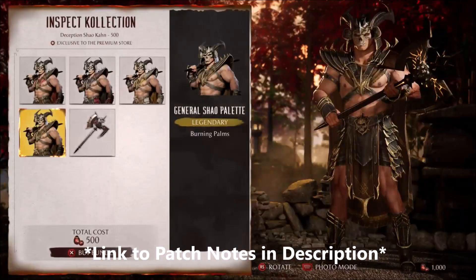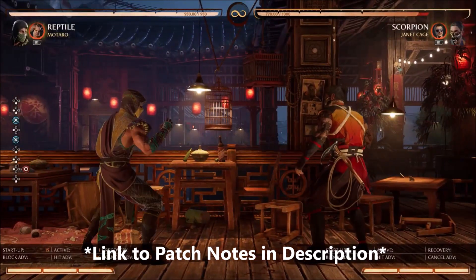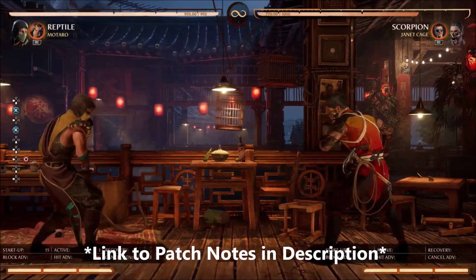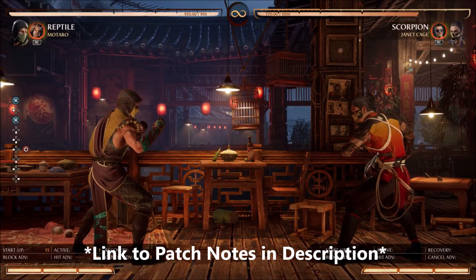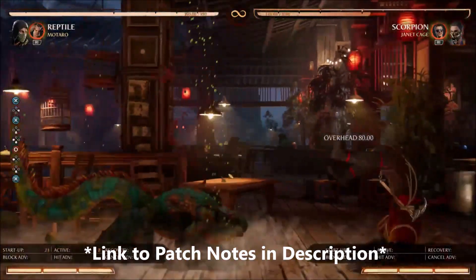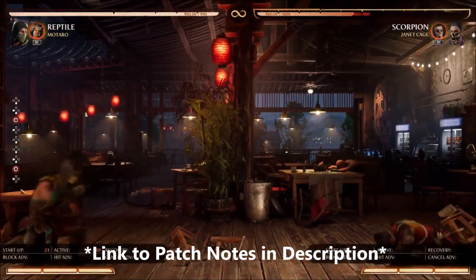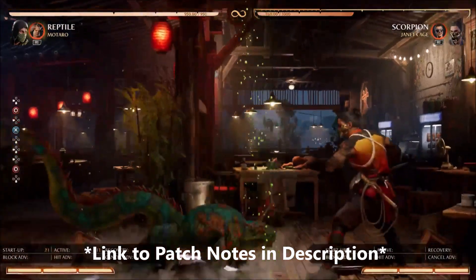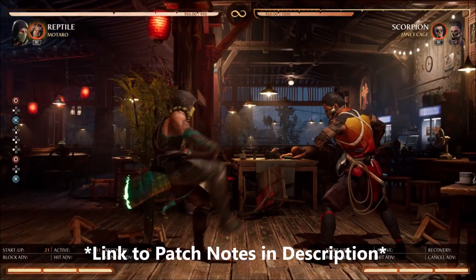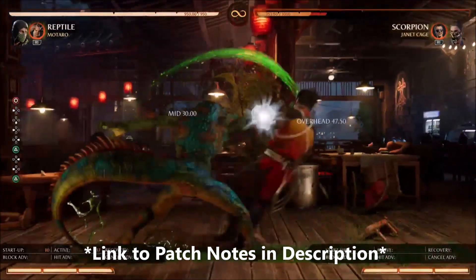PC Steam and Epic Game Store — general fixes and adjustments: game stability improvements, gameplay performance improved for most hardware configurations including Valve Steam Deck, and refined online benchmark storage speed check to determine cross-play matchmaking eligibility. Nintendo Switch general fixes and adjustments: fixed visual issue where Liu Kang's hair would clip through his headband, fixed color of certain palettes for Smoke, and fixed an issue causing a soft lockdown during King of the Hill matches.